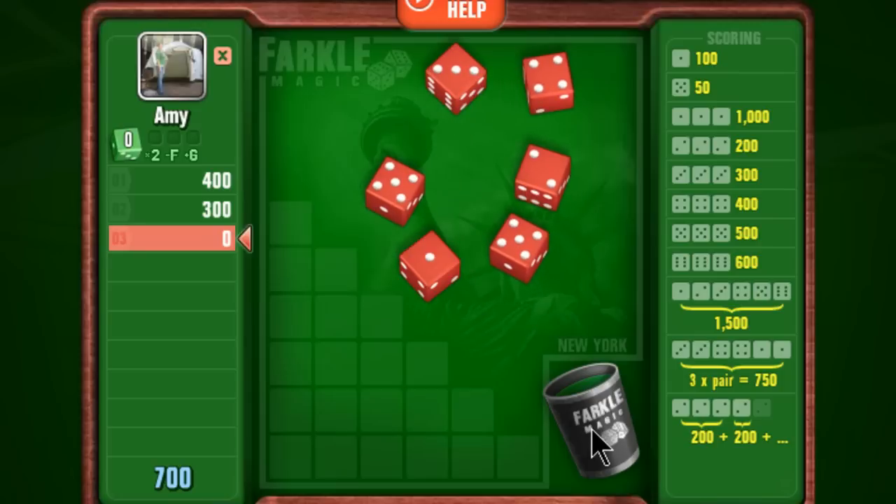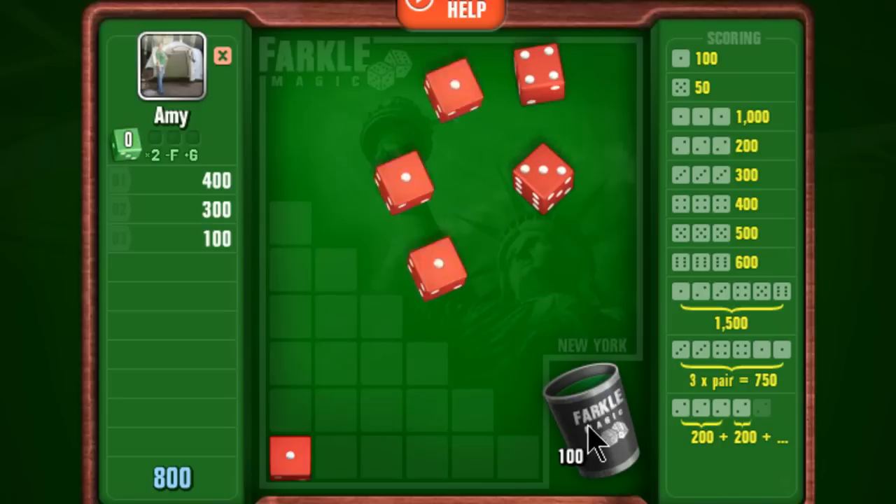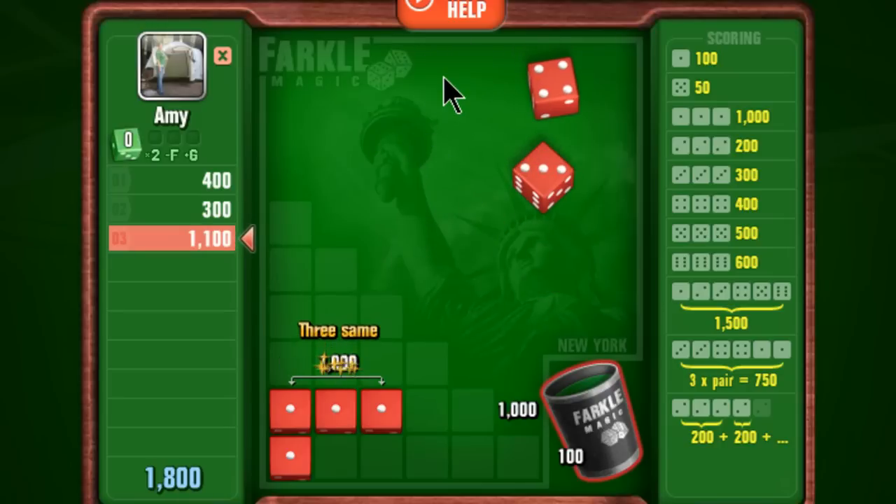You don't always need to select every value dice in a round either. If you want to increase your chances of scoring a combination then you can just select 1 or 2 of the scoring dice and roll again.